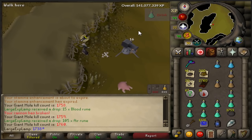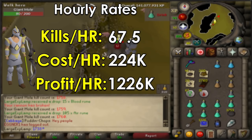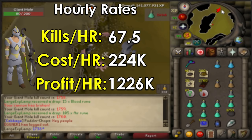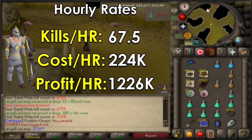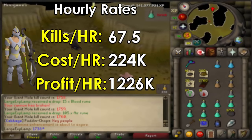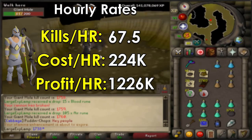Moving on to the Twisted Bow — obviously this one was just going to smash, and I was very happy with the kills per hour. Overall, 67.5 is where it came in at. This definitely isn't too bad, and it is a big increase over Dharok's. The cost per hour with the Twisted Bow is 224k. You're not using too many arrows per hour, so it really doesn't cost that much. The overall profit per hour is 1.2 mil, which I found really surprising. Obviously it's highly dependent on Mole skin and claw prices, so sometimes this can be closer to 1.6 or 1.7 mil, but as of right now it's 1.2 mil.